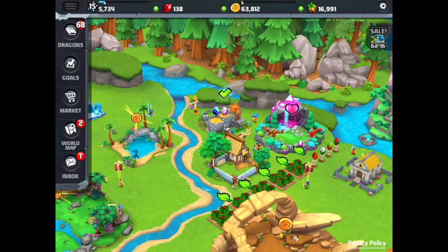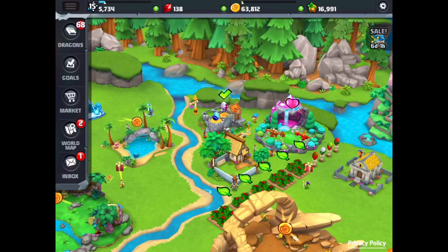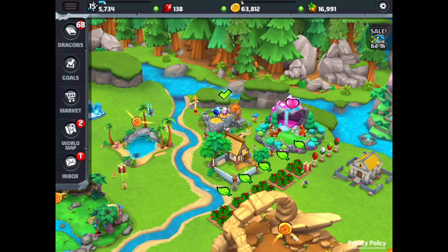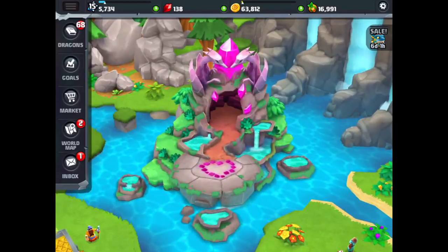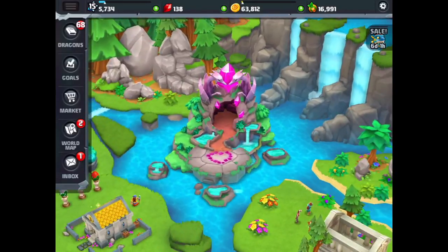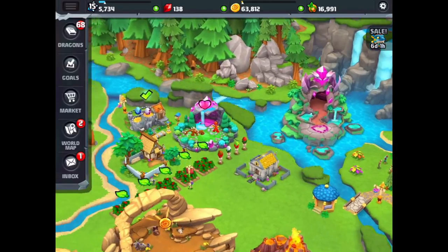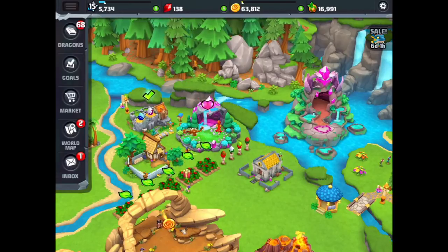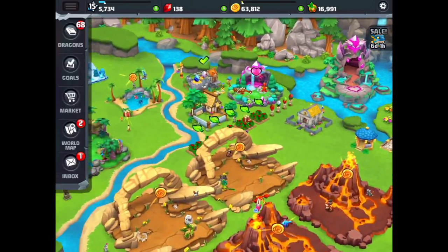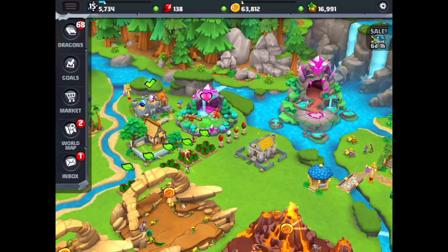As you can see at the top, we've got level 15 — just getting into level 15 on the way to 16. Our gems are up, working up to 250 to get this lovely epic breeding cave here. Our dragon cache isn't too bad; it was higher before but we bought a lot of stuff. Our food is getting up there — I think this is the highest our food's been so far. So that's our levels at the moment and we're going to keep working on those.